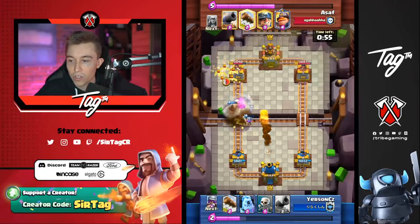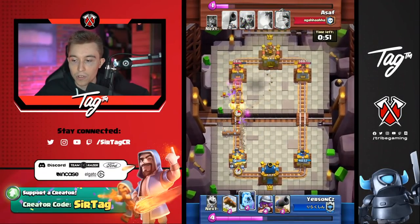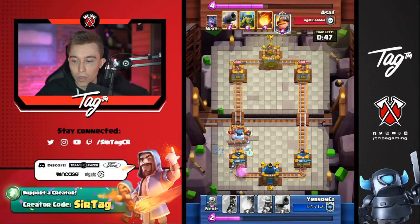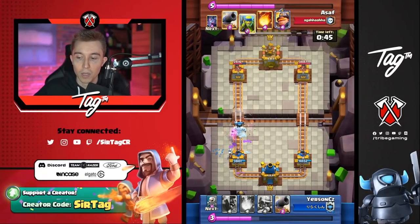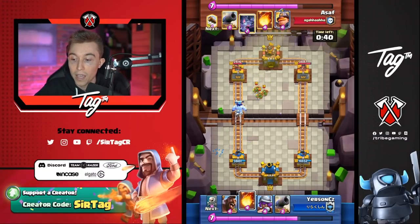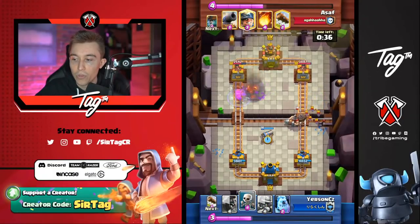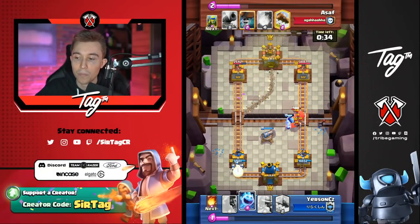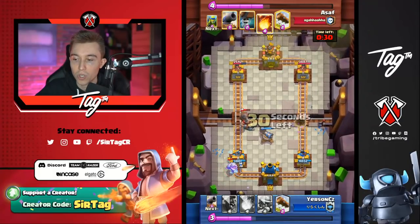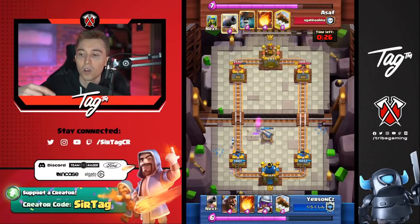Fireball comes down. Yursun's going to Fireball predict on top of a cannon — doesn't hit it, but gets chip damage on the tower. He drops Skeletons and catches the Miner, then Logs it back. He's denying almost all the damage and going in for Fireball cycles, because think about it — are you going to beat one of the best players in the world with a Miner cycle deck if you don't get a damage lead with the Fireball? It's really hard to get the Hog Rider through.